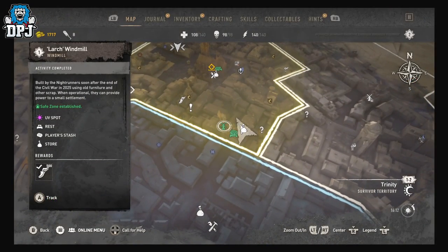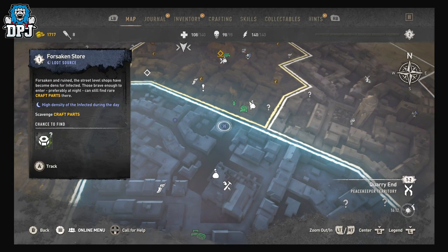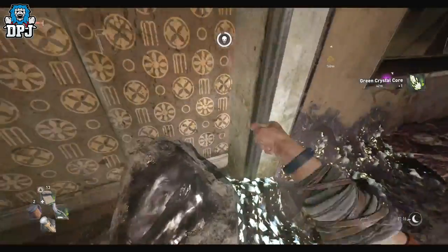On the map, as you can see right here, is the Larch Windmill. Go here and establish this safe zone. From here you can see the Forsaken Store loot source on the map — this is where you want to come. Within this loot source there are actual crystal cores, and I believe there are around four or five in total here.